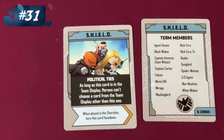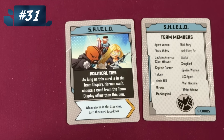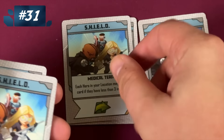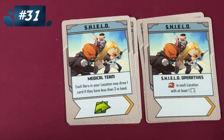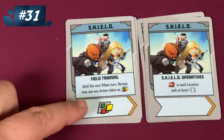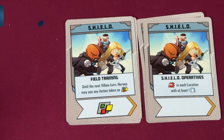Now we'll take a look at S.H.I.E.L.D. As long as this card is in the team display, heroes can't choose a card from the team display other than this one — so this kind of just slows you down one round, which isn't too bad. Here other heroes can move immediately, which isn't bad. This card where you can attack at each location with at least one civilian is a really cool, neat card. And then heroes can use action tokens as well, though you have to have the action tokens for that to work out.